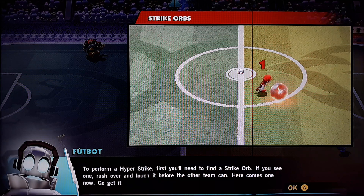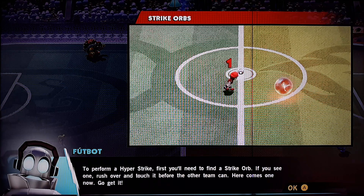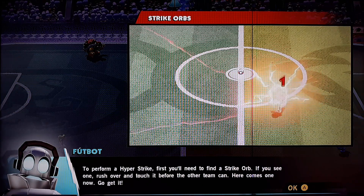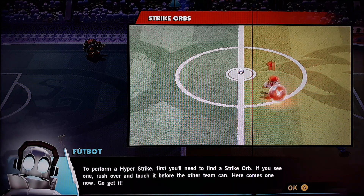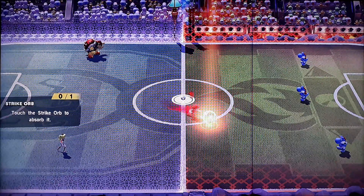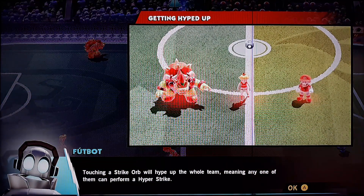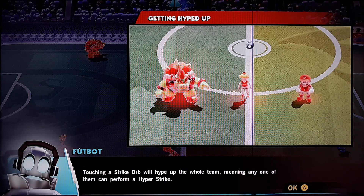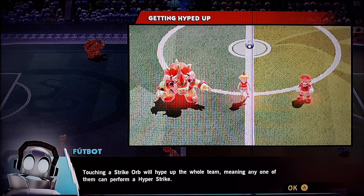To perform a Hyperstrike, first you'll need to find a Strike Orb. If you see one, rush over and touch it before the other team can. Here comes one — go get it! So, touching a Strike Orb will hype up the whole team, meaning anyone on the team can perform a Hyperstrike.